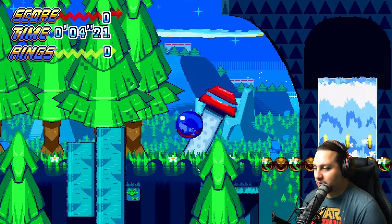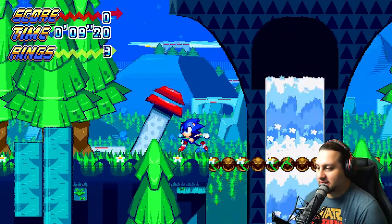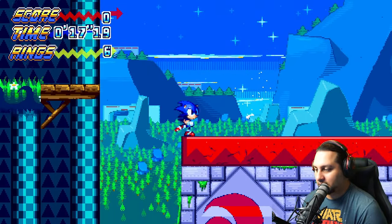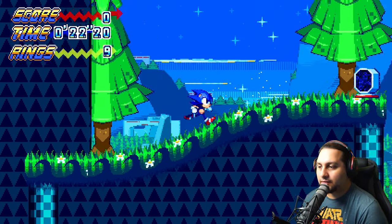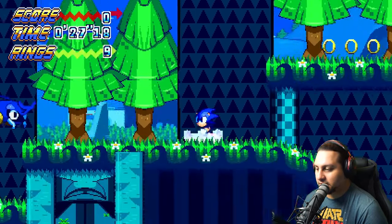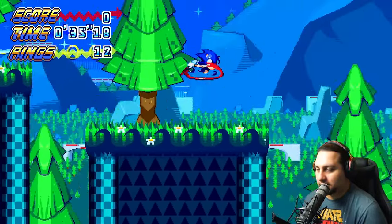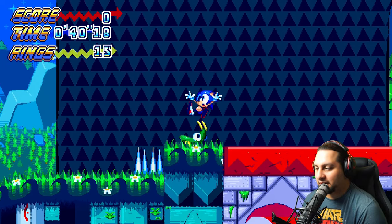In this game we have the drop dash, which is amazing, and we also have the peel out. I feel like the momentum is just a little bit off in this game, but with the movement options it's just amazing — I can just pick up speed like crazy.